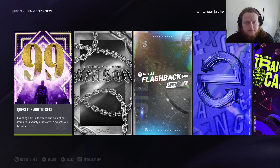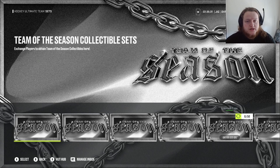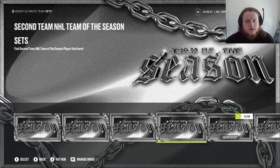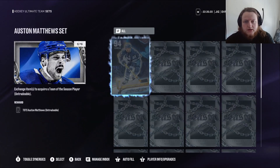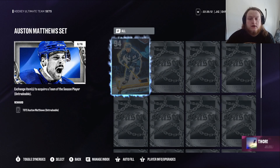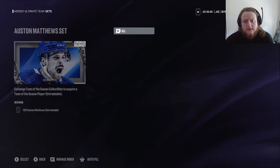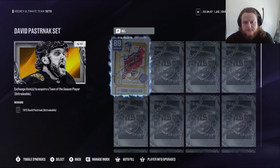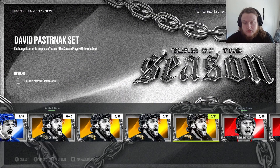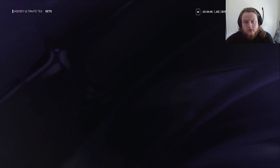We're going to go in and take a look at how to do them, and it's probably going to be the same as the last ones. Two player set, Team of the Season collectibles. So it looks like for Austin, you trade in his elite and 15 collectibles in order to get him. Or it's 40 collectibles for Pasta. You can turn in his Nations of Hockey cards, or you can do all 40.